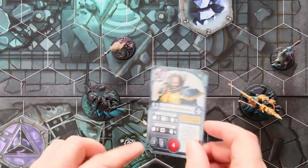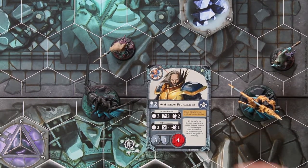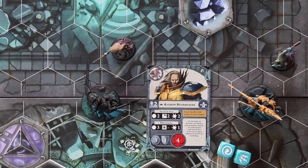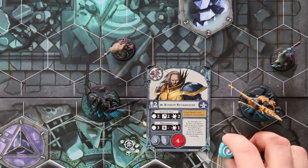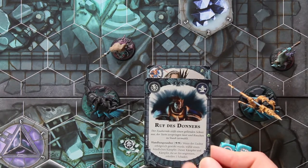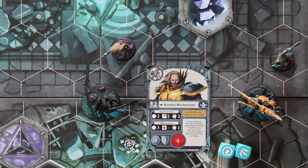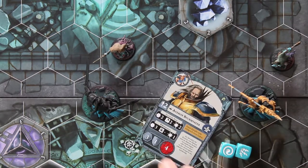Eine Karte ist relativ simpel aufgebaut. Oben hat man die Magiewürfel, die man verwenden kann – das sind die blauen Magiewürfel. Es ist abhängig, was für einen Spruch man sprechen möchte, denn es gibt verschiedene Symbole: Blitze zum Beispiel oder dieser Strudel. Wenn auf der Karte steht, man braucht einen Blitz, dann muss man natürlich einen Blitz spielen. Zum Beispiel 'Ruf des Donners' – man braucht zwei Blitze, um den spielen zu können, und das kann nur Avarons Sturmvater. Armys Dämmerwacht hat nur einen Würfel – für ihn wäre es also unmöglich, diesen Spruch zu sprechen.